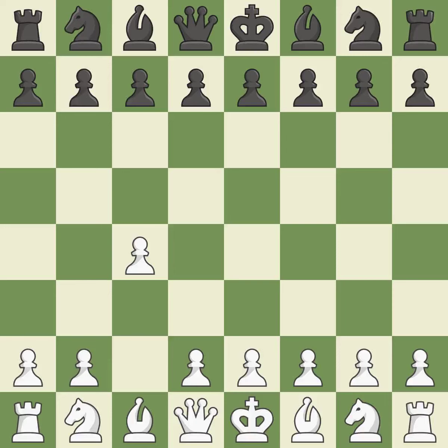In the English opening, white plays c4 to take control of the d5 square without sacrificing a central piece. This is a more patient opening. e5 controls the d4 and f4 squares and allows the queen and dark-squared bishop to develop. The light-squared bishop is getting ready to be fianchettoed on g2, where it will be positioned on the long diagonal.